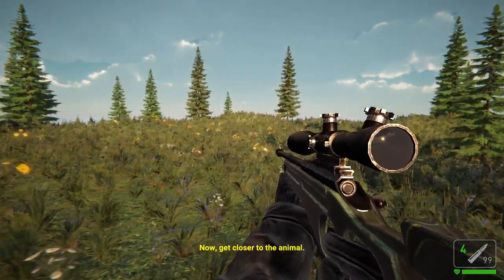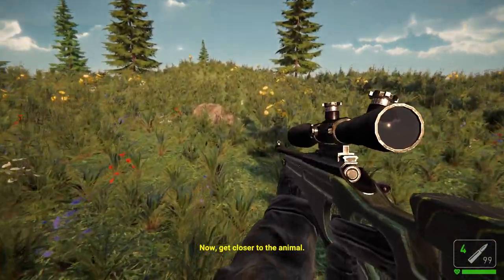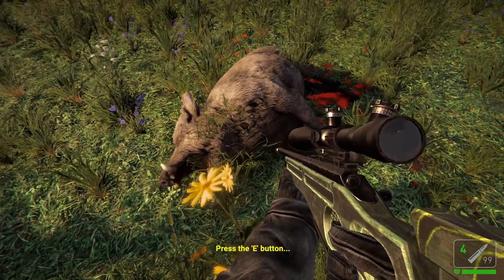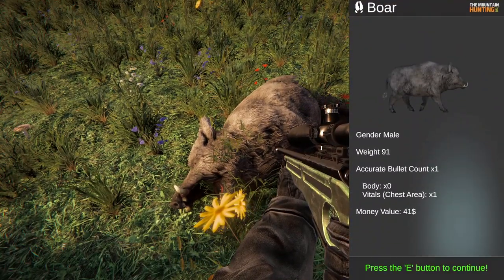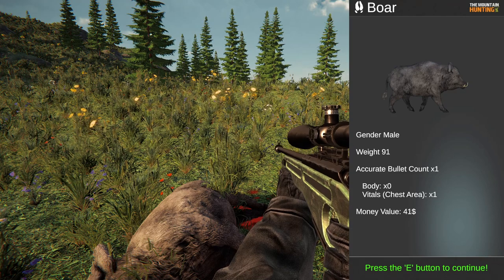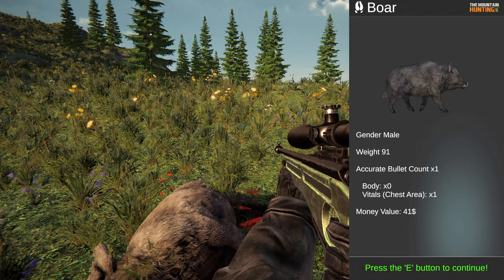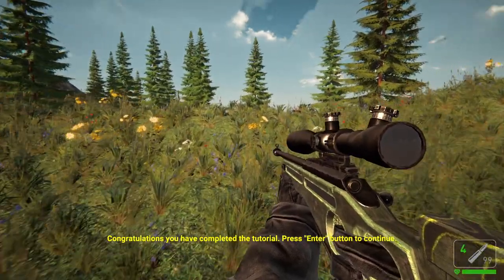I'm not a huge fan necessarily of shooting animals when they make sounds, but the death animation was actually pretty good. Graphically this is not quite on the level of Call of the Wild or maybe even Classic, but some of the immediate gameplay things are kind of nice. We got 41 cash for that kill and it shows the animal on screen with a model. That's the tutorial done.